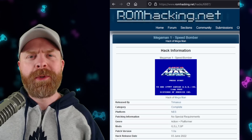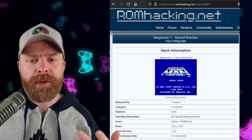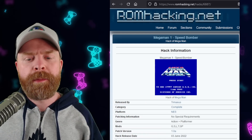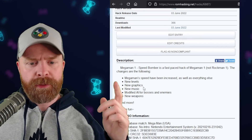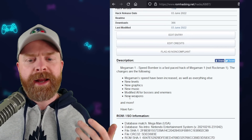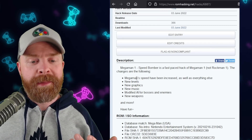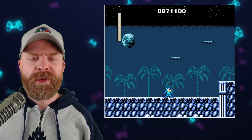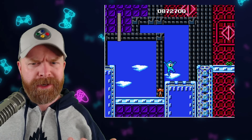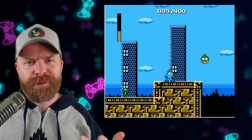Switching systems here to the NES, there is a brand new Mega Man ROM hack called Mega Man 1 Speed Bomber. It was just released and features a bunch of new things like new levels, new graphics, new music, modified AI bosses and enemies, and new weapons. On top of that, Mega Man's speed has been increased. Overall, Mega Man Speed Bomber looks very interesting. If you like stuff like this, I'll leave a link in the description below.